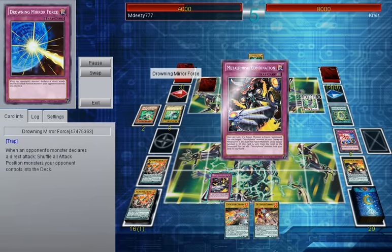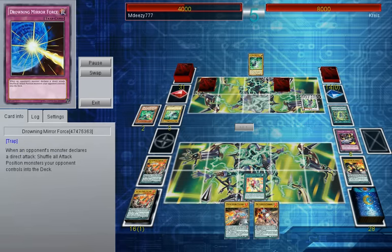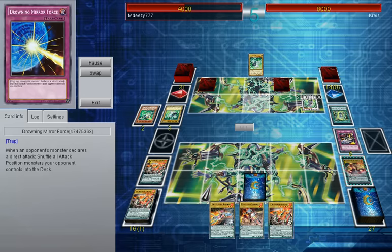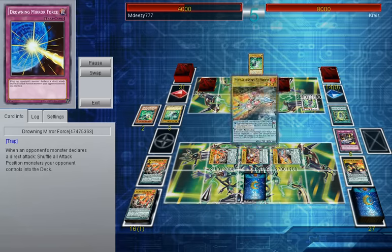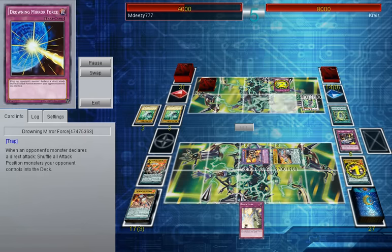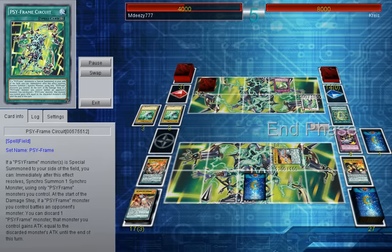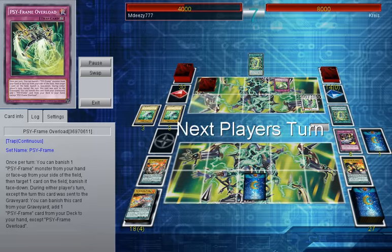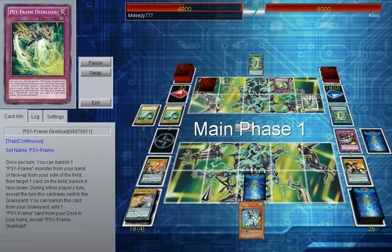I was 100% sure this was Drowning Mirror Force from the word go, so that's what I have to play around. I use my combination, destroy the back row, summon out 3 defenses, and go for Orihulk, trying to destroy his circuit. But he banishes it due to that annoying Cipherknight Overload. He runs over my monster, and nothing else can happen here.